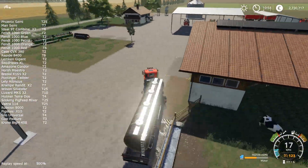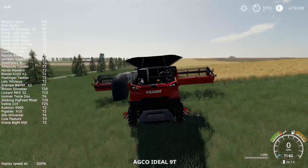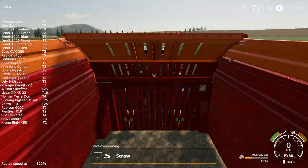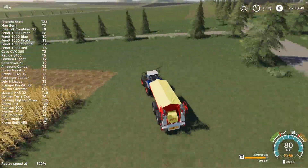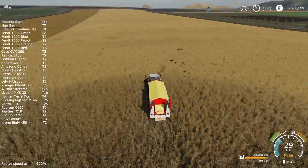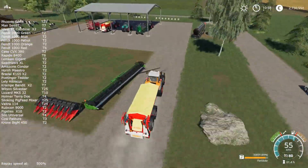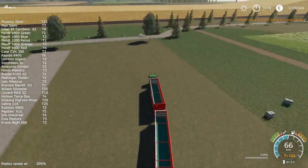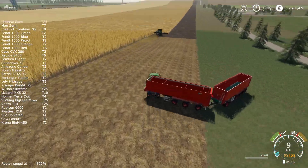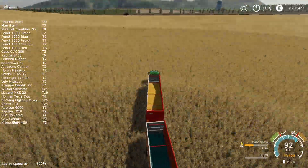During the night, our merged fields with the two crops on them have cured, which means we can start harvesting. Now thanks to having two Krampe trailers pulled by our truck, we can harvest two types of crops at a time. Normally, even with two combines and just one trailer, you'd be forced to either harvest one crop at a time or run and unload your trailer each time. Having two tipper trailers allows me to harvest two different crops simultaneously on the same field.